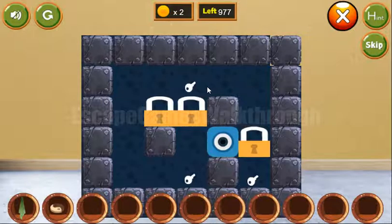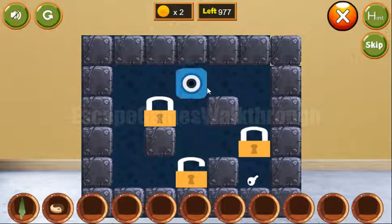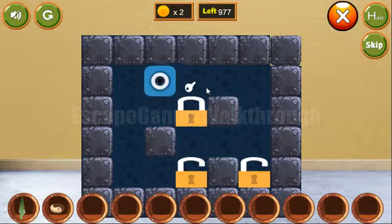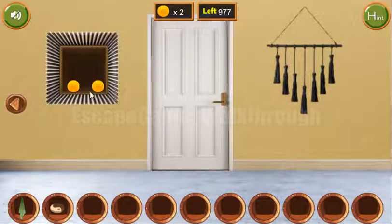Now let's solve this puzzle. Our task here is to move locks to the keys and let's do it the following way. It's a simple enough puzzle. We've got two coins.